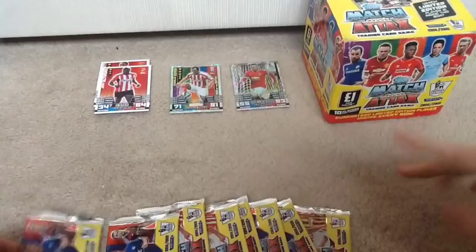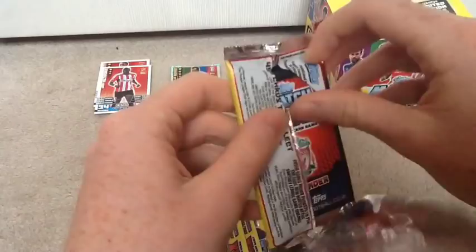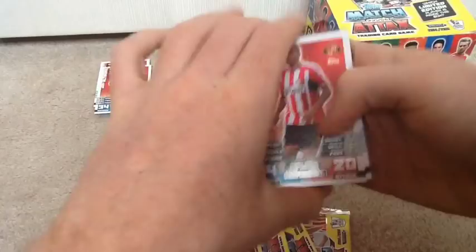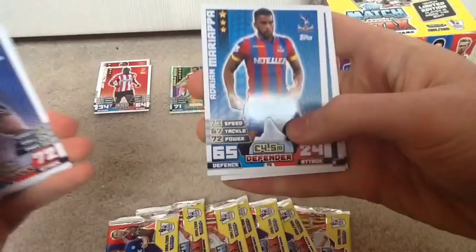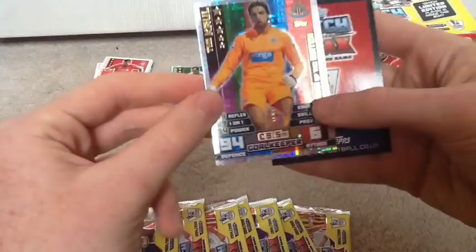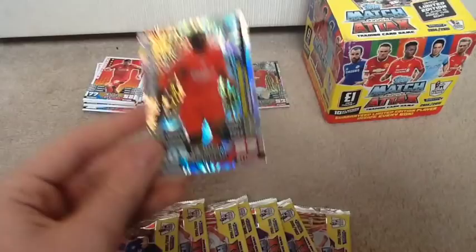Next pack. So we have Wesley Brown, Alexander Kolarov, Moussa Dembele, Deidre Mariapa, Ben Foster, Phil Bardsley - excellent player - Danny Ings, Alberto Moreno from Liverpool. We also have Tim Krill, man of the match - that's nice, two man of the matches in two packs. And yes - a legend! Emile Heskey record breaker. That's amazing. What a legend.